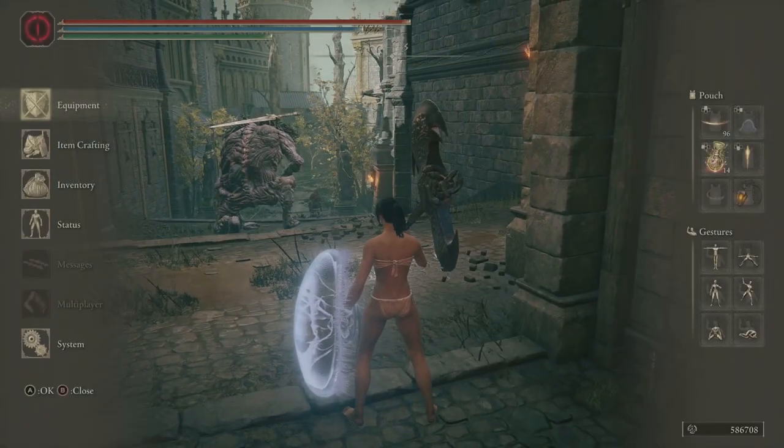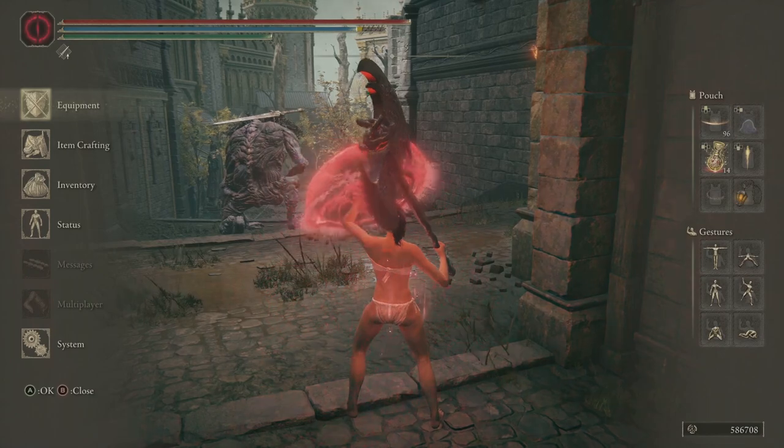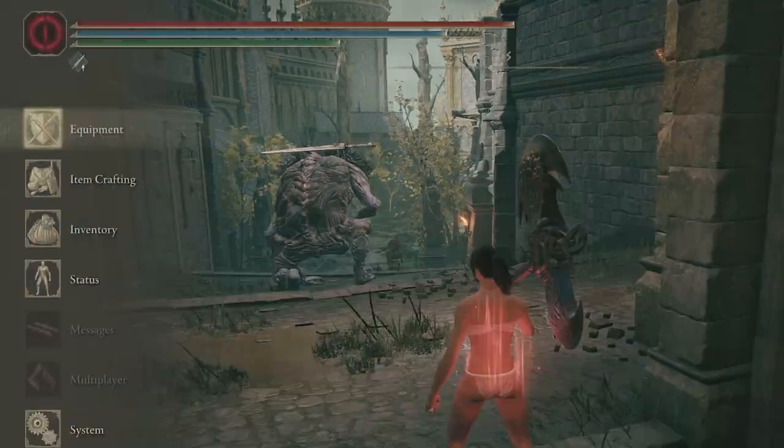That changed with the recent update. Now for some reason, even if you swap it out, even if you unequip it, even if you two-hand your other weapon, it stays active.